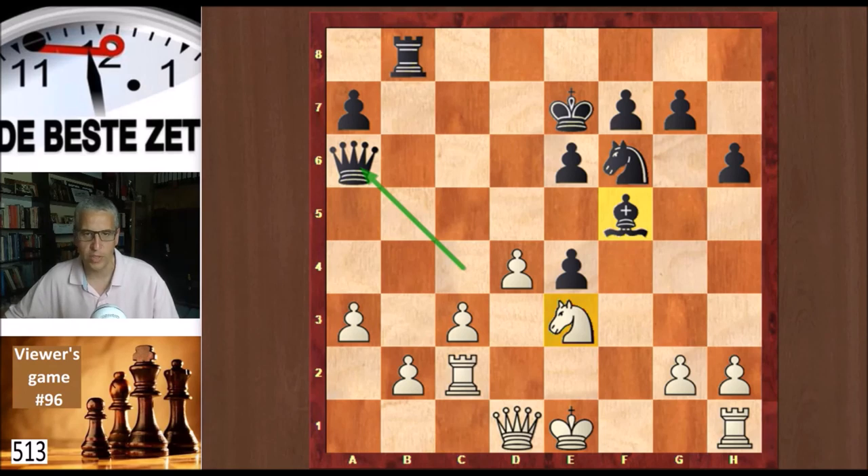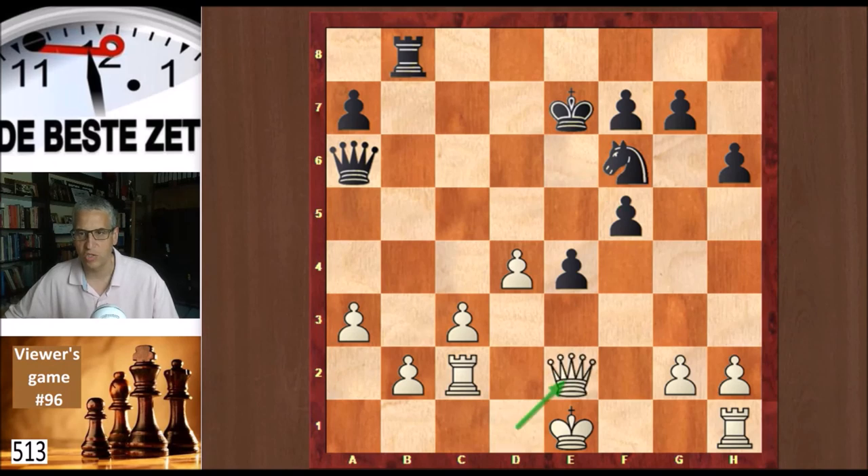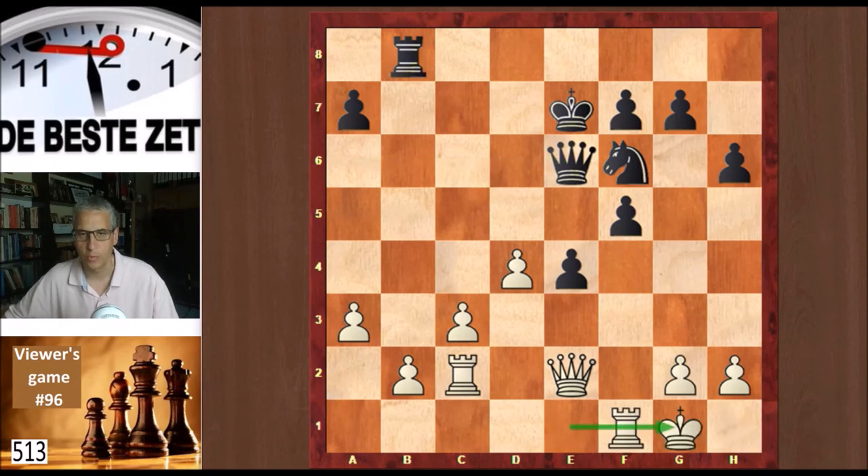On the other hand, white is material up, so swapping pieces is in his favor. Evan took, e takes, queen e2 offering a trade of queens. Queen e6 — black does not want to trade. And now Evan can castle, putting the king safe.